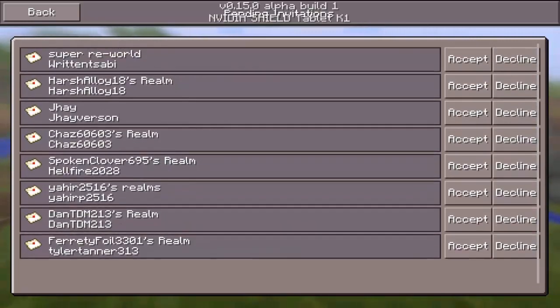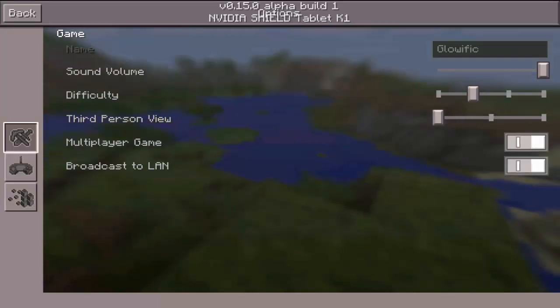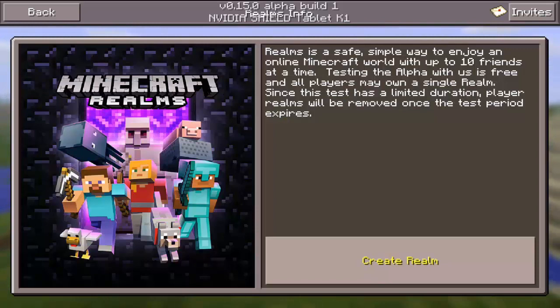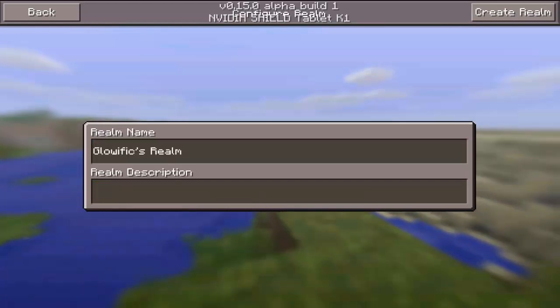I've got some invites. If you want to invite me, my username here is Glowific, so you can go ahead and do that. After you have 0.15.0, you can go ahead and create a realm right here, so you can name it what you want — 'Glowific Realm', I guess.